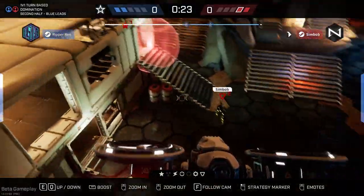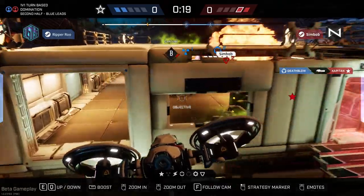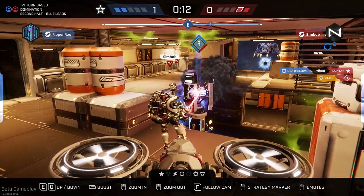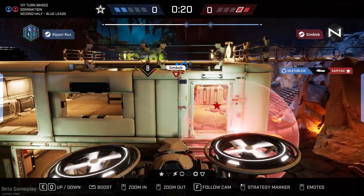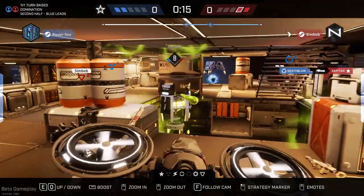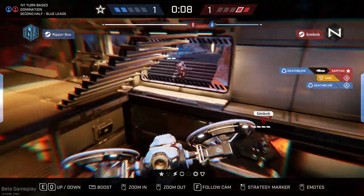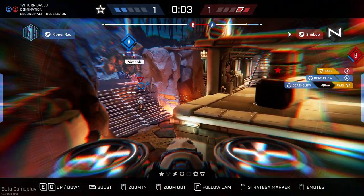My opponent goes Karl and tries to use a bubble to save Capitan. After failing this, he goes to secure B point. What he should have done is finish off my Death Blow first and then turn to secure B. If he wanted to be even more effective, he could have placed a bubble at his feet and then started to deal some damage, because the cooldown on the bubble is quite low. So don't be afraid, if you're going to sit somewhere as Karl, to just put a bubble at your feet — it'll protect you in future rounds.